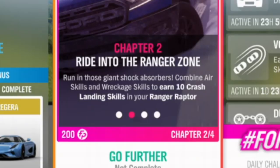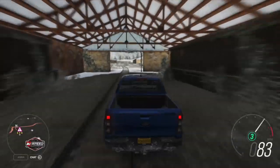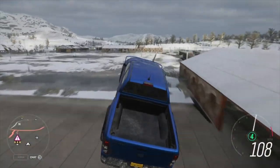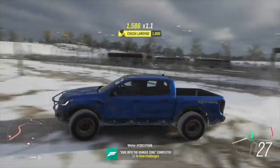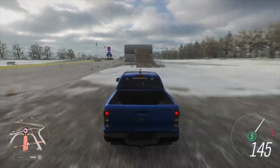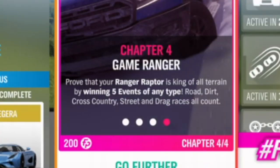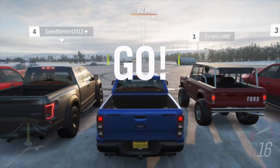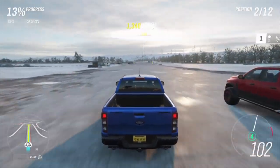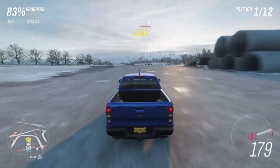The second challenge is to do 10 crash landing skills, which took a couple of minutes at most down at the train yard. Basically go up loads of jumps and land on wreckage or a fence to get crash landing skills — you need 10 of those and you don't have to bank them. The third challenge is to do one barrel roll; I don't think you even need to land it. I did this at the airport — just did a barrel roll in the sky. The fourth challenge is to complete and win five events, and in small letters it says drag races. Just do five drag races at the airstrip — I did the half mile — against other 4x4s and you can very easily win. Takes about five or six minutes.